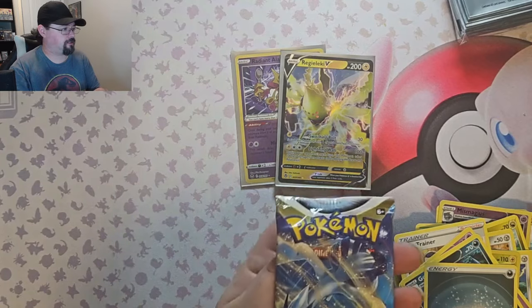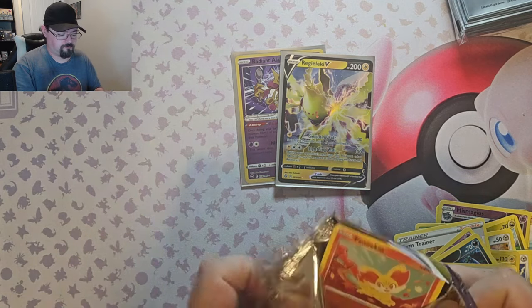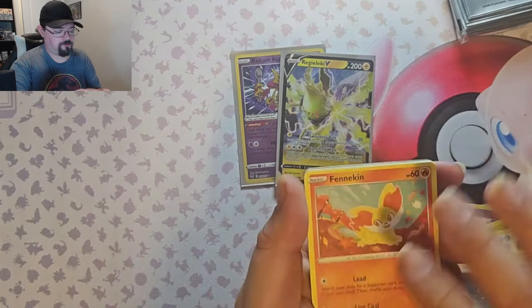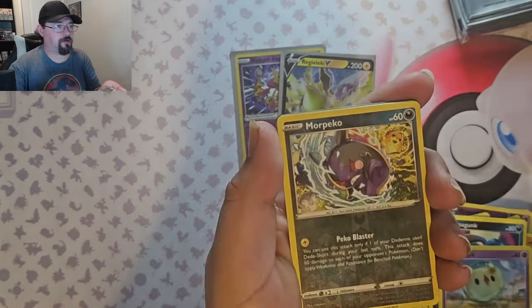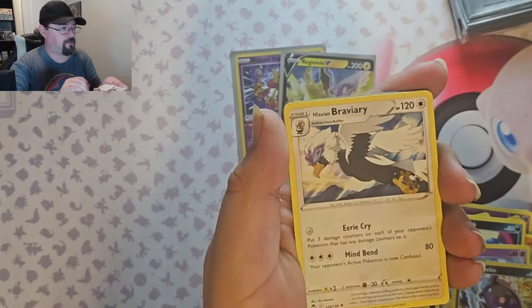And last pack — it's got the Lugia art on it, so let's hope we get the Lugia in it. More Pekko Reverse and a Hisuian Braviary Non-Foil.